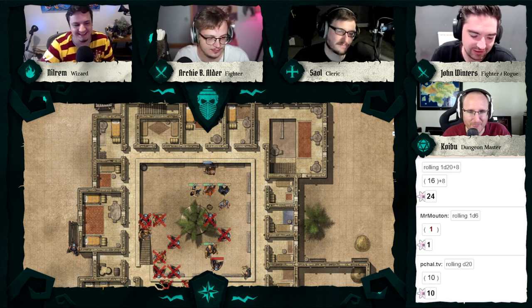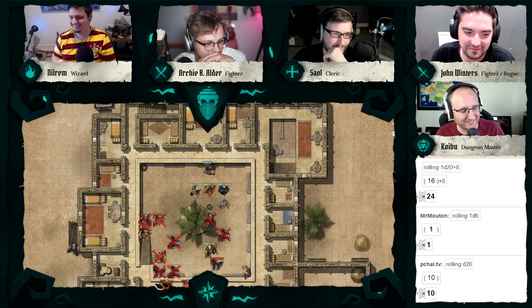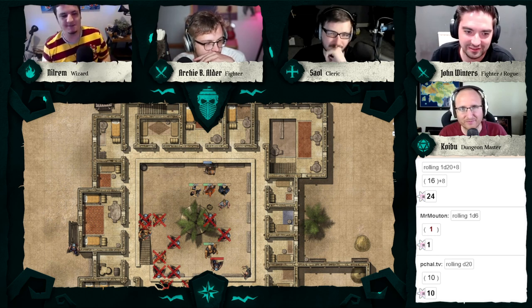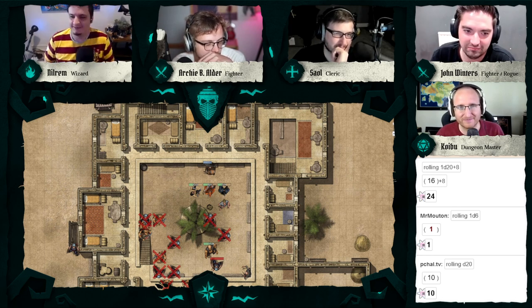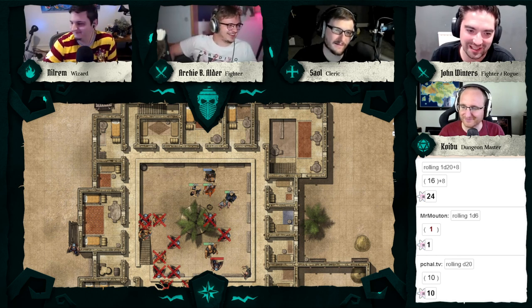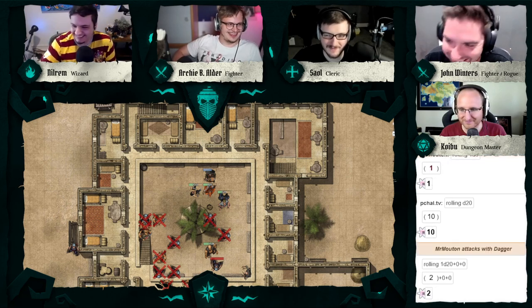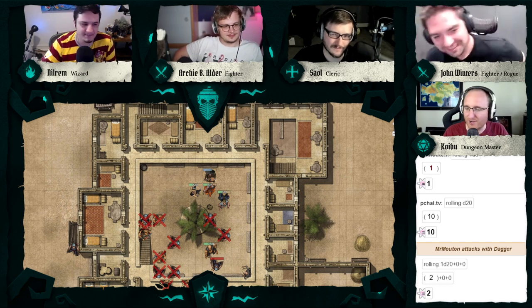Nilrem kicks sand on him again. The bard gets to his feet. 'Sit back down unless you want to fucking die.' Nilrem spits on him. 'I don't want to die, but I'm not going to let you treat me like shit.' 'Well, you're going to keep getting treated like shit' — and Nilrem stabs him with a dagger. 'Go ahead and make an attack roll.' Nilrem misses wildly. Roll initiative.